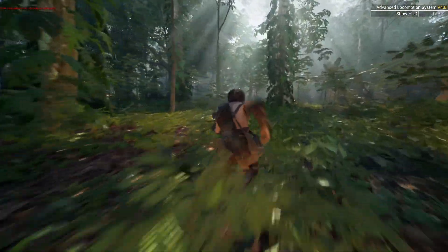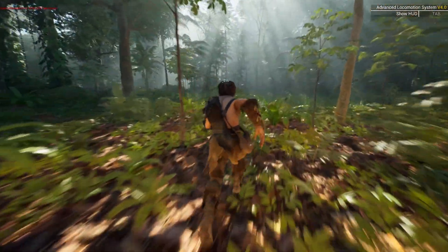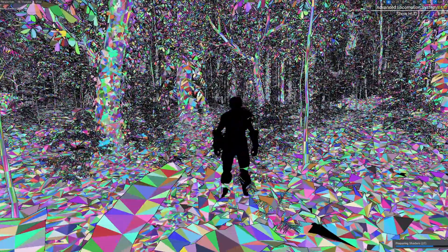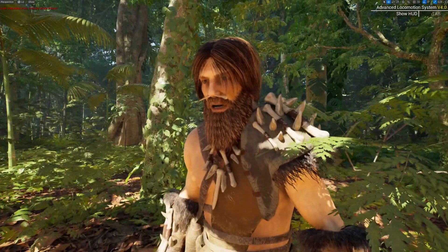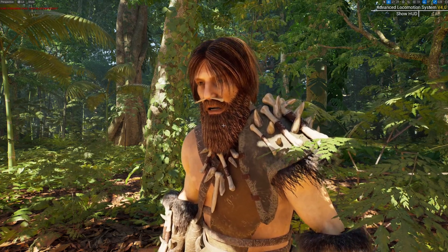I'm running this in the latest version of Unreal Engine 5.3, which is pretty cool. All the vegetation is running off Nanite — if I change my perspective to Nanite triangles, you can see all the Nanite triangles in the level, which is crazy. There are so many on screen. It's compiling some shaders so it's lagging a bit, but everything is Nanite, max quality 4K, and it's running great.